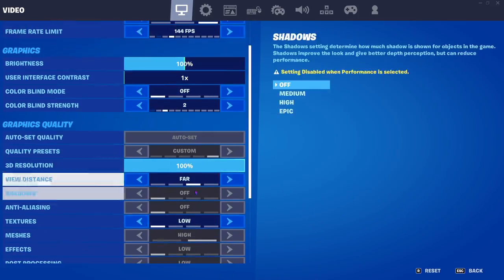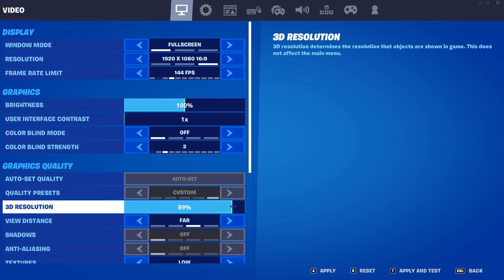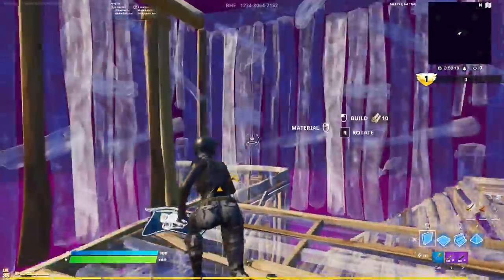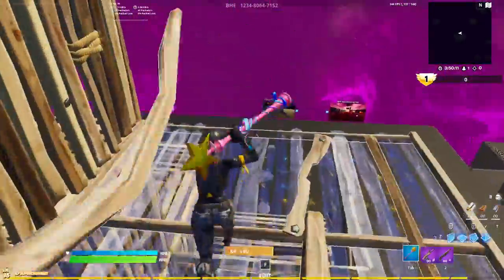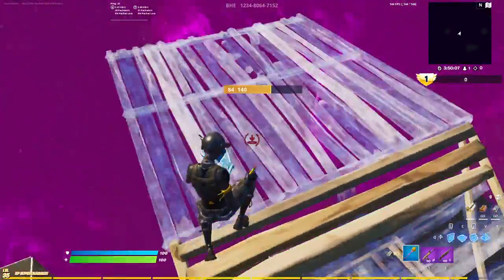If you're having trouble maintaining those frames, you can also turn your 3D resolution down — that's way too low for me, maybe like 94 or 95. It smooths the edges out and gives you more frames because things aren't as sharp, and it reduces the load on your GPU.